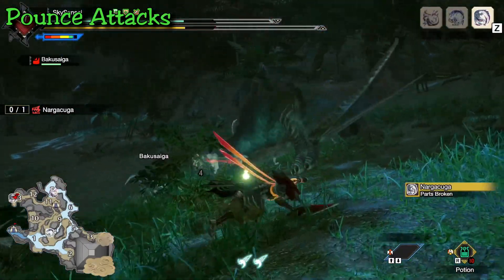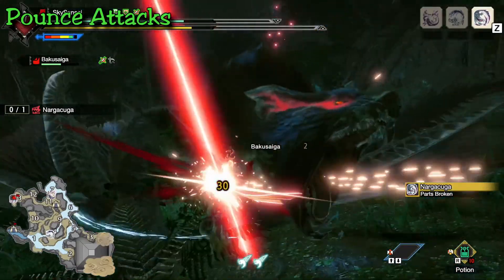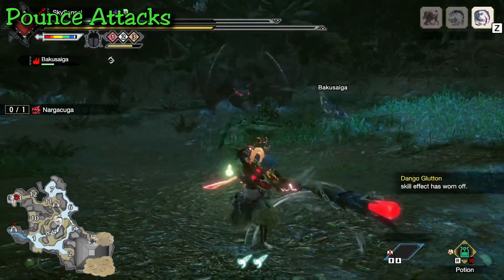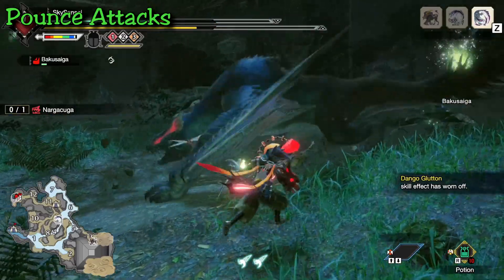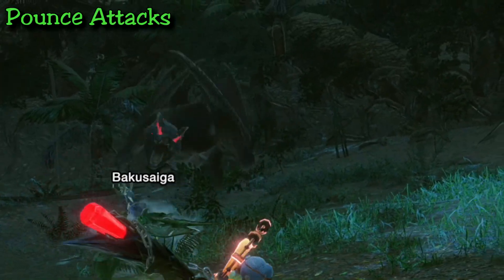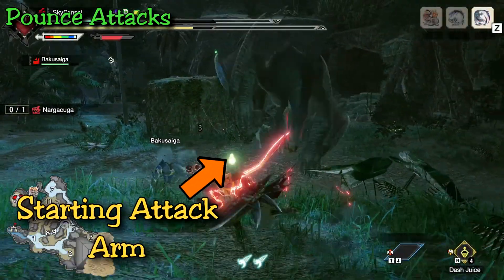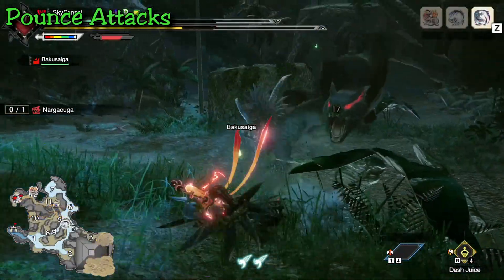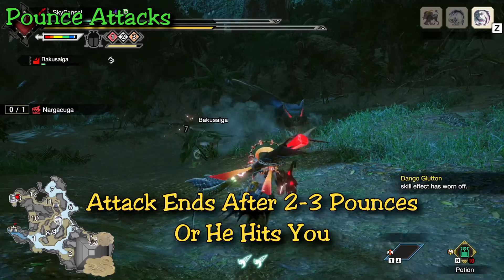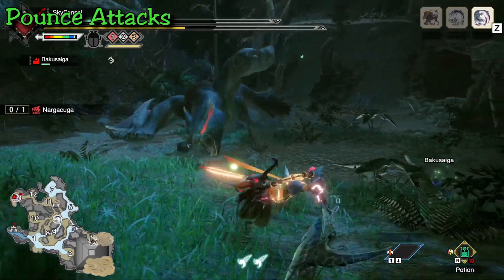That's it for tail attacks. Now the pouncing attacks — his main attack combo. He has two types of pounce he combines. The first is the blade pounce, where he super-speed jumps at you while swinging one of his arm-cut wings. To prepare, he pulls back the attacking arm and bends down, getting ready to leap. The arm pulled back is the starting arm; after that he alternates. Usually he does two or three pounces, then turns around. If enraged, he'll do an extra jump to reposition toward you.